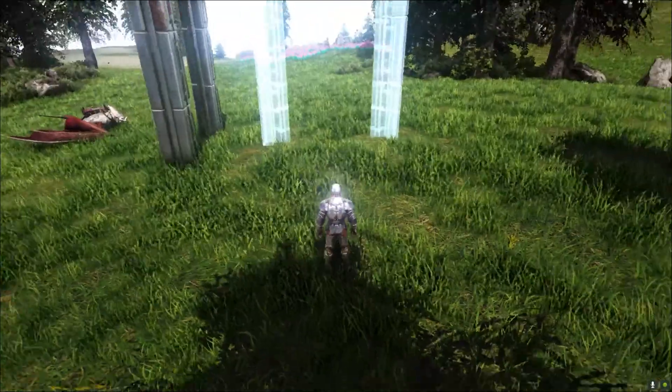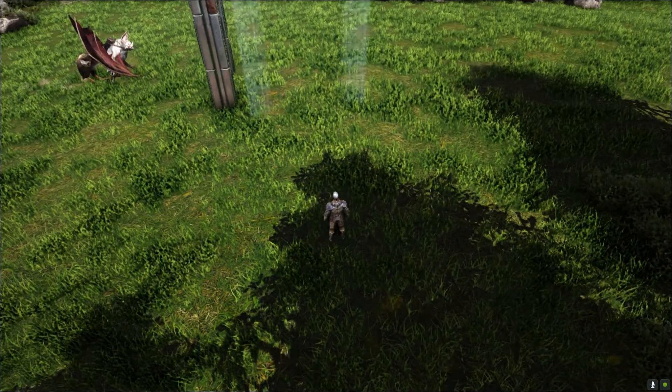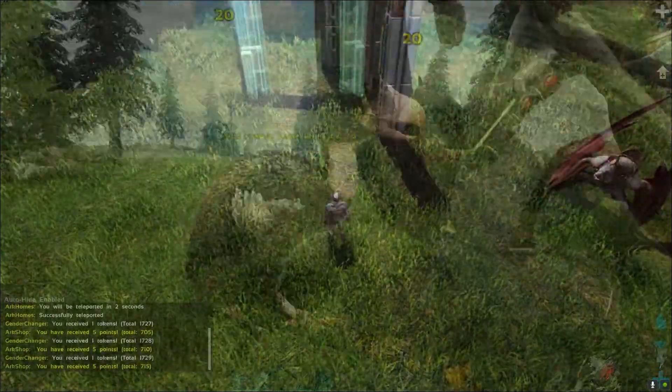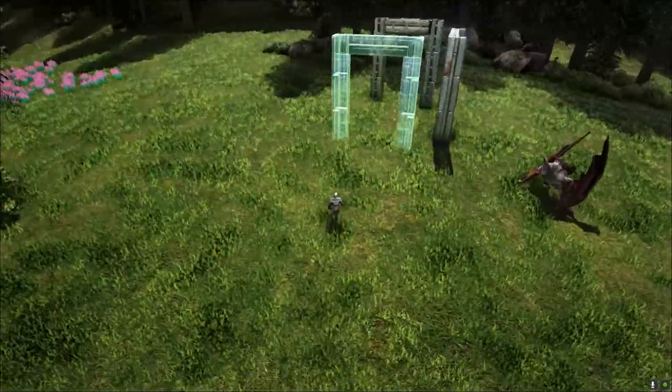We already put our first gate. Give it some space or room for the second gate, like what you see in the video. Also make sure that your flyer dino is in passive mode, or it can cause a lot of problems.